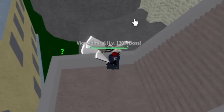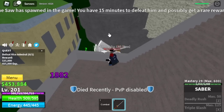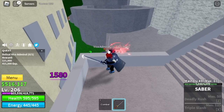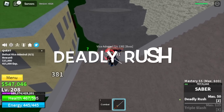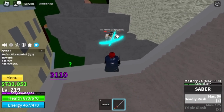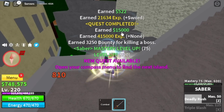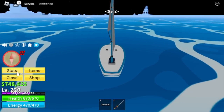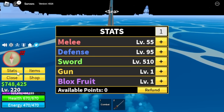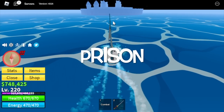Let's head back to the Marine Fortress and continue defeating the Vice Admiral. Same strategy: lure him, wall strat, and that's it. Target level here is 220. We will unlock our first skill, the Deadly Rush, at mastery 50. At 220 we will leave this area. Stat check: melee 55, defense 95, sword 510.